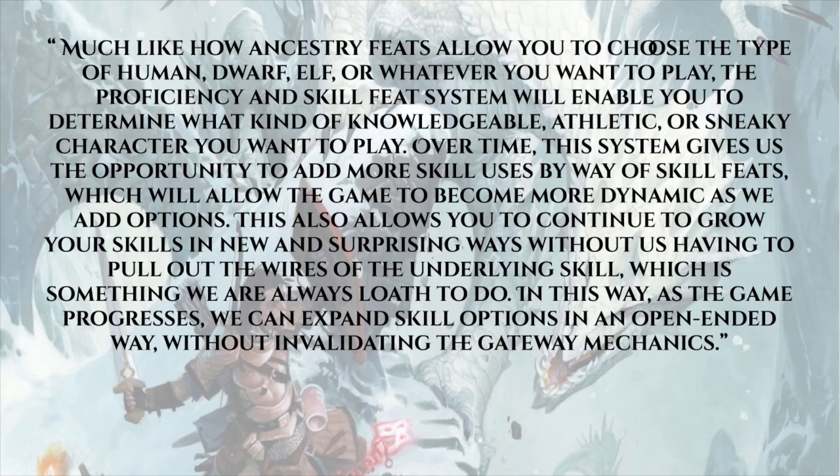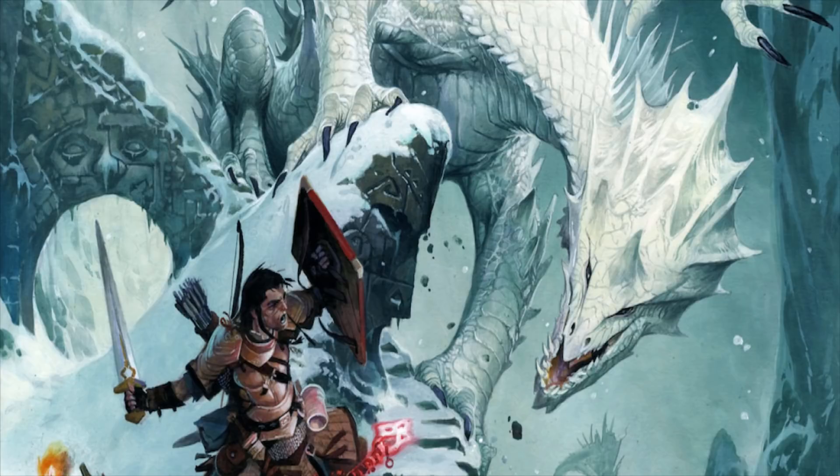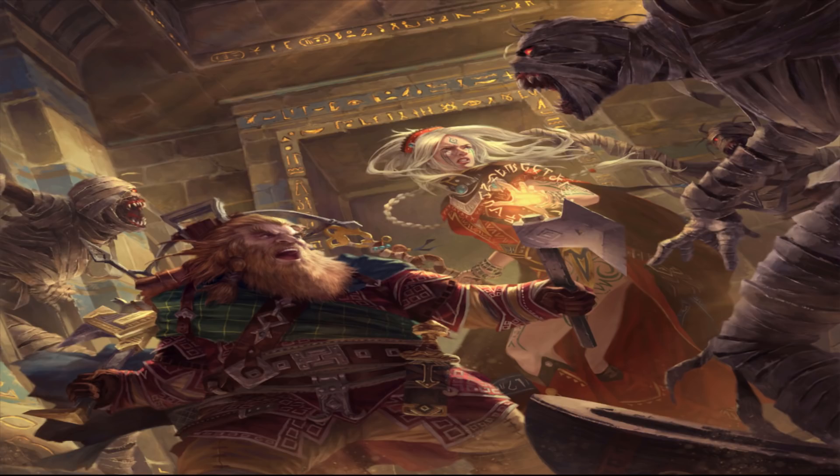What do you guys think of all this? Are you excited about moving to proficiencies in Pathfinder Second Edition? Are you excited that the skills are being condensed, or should we bring back Spot, Search, and Listen? If you're stoked for Pathfinder Second Edition, don't forget we're playing Doomsday Dawn right here on the channel — six lucky subscribers will run through that adventure, the first ever published content for Second Edition. You've got just under one month to enter the giveaway. Patronage at any tier grants you a second entry in all our giveaways, and if patronage gets up to about 300 dollars a month, we'll take two groups through. Thanks for watching — be sure to like and subscribe, and the next episode drops this Saturday.